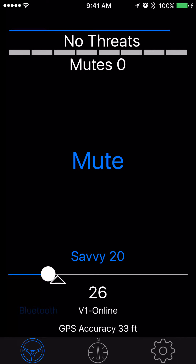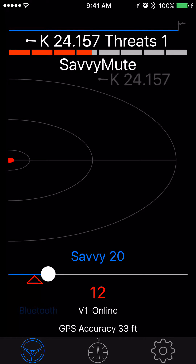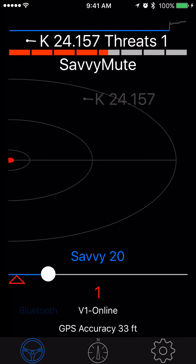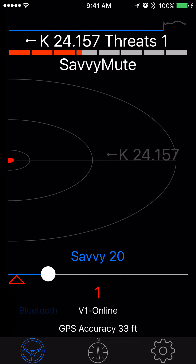We should be getting the signal picked up soon. It's recording everything from the V1 and everything from the GPS — that's not a lot of data, though it takes a little more data to store it to disk. There it is now — you can see the signal just jumped up on the histogram. It's gray because I'm under savvy mute, and the bogey map is showing the same signal.